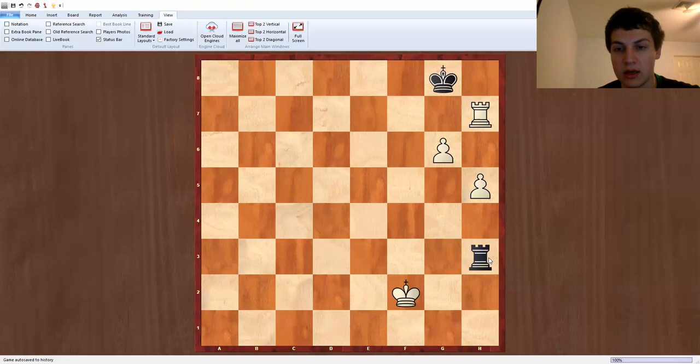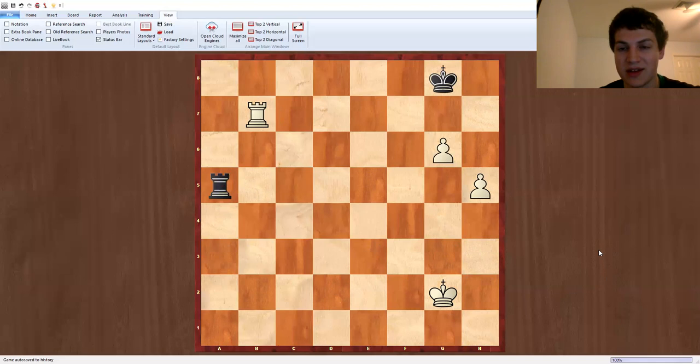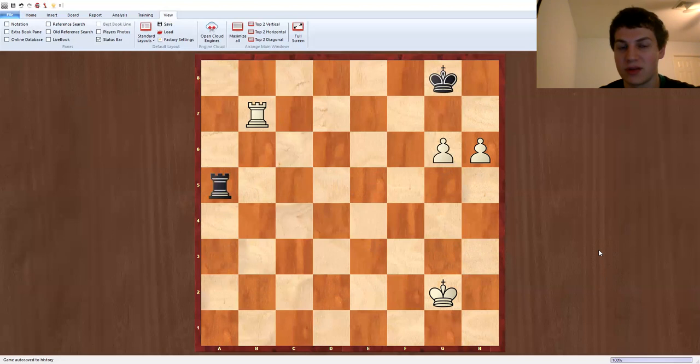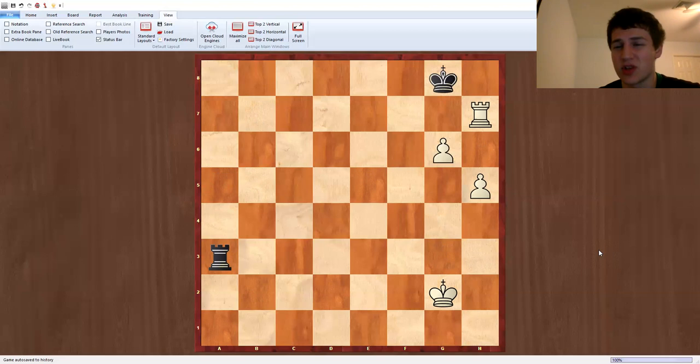Now it looks like white has kicked the rook away from g3 and h3. However, black has the move rook a3, and it's unfortunate because on rook b7, black gets rook to a5. White's threat was h6, but if h6 is played here, the move rook to g5 check picks up the g6 pawn. Otherwise, the threat of rook b8 is just too strong. So rook h7 is the only move, but after rook to a3, we get the same position. Black has stopped white from making progress, and this position is actually a draw if black plays correctly.